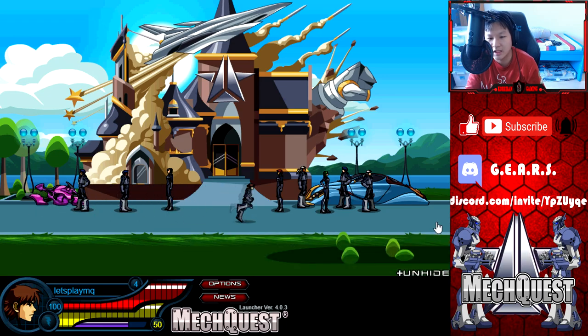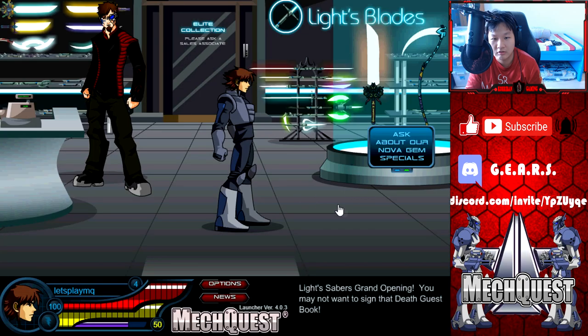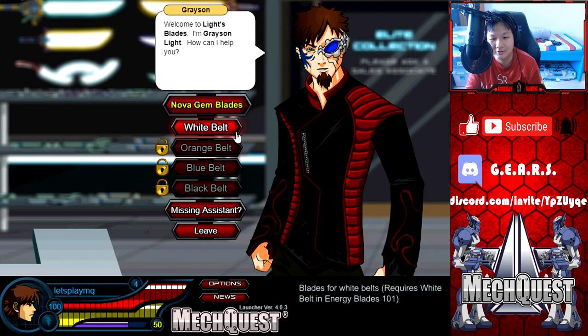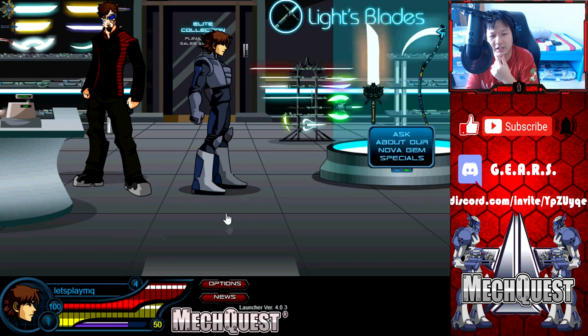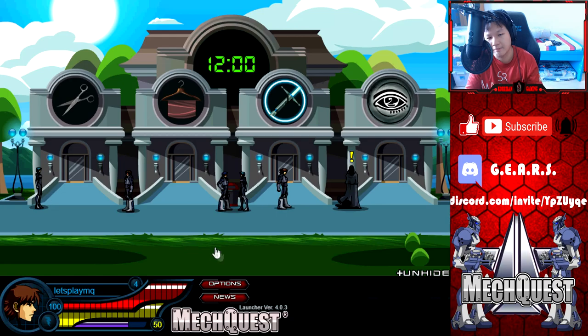So to get an energy blade I believe you can go all the way to the right hand side here and then just buy it from this shop. Lightsabers grand opening — yes, you had a grand opening for years already. So 2 to 8 — okay, this is pretty crappy. I can't remember where else you can get an energy blade; I believe from one of the Romero planets or something like that. But I think it's best if we wait until we get black belt before we spend our credits — I want to spend it wisely.